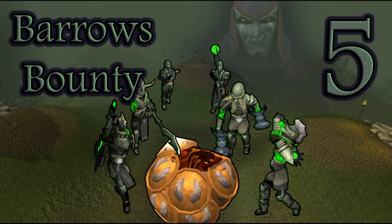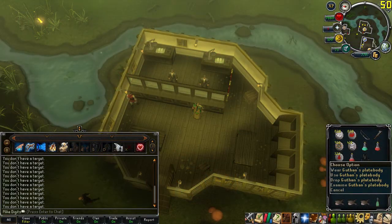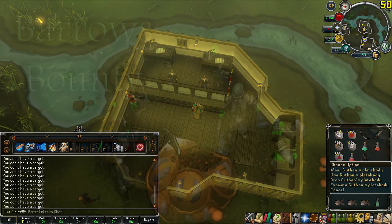I definitely knew this week was going to be a great week when I got my first item, but I didn't even record it because I thought Fraps was open and it wasn't. I only have a picture of the first item of the week, which is a Guthan's Plate Body. Guthan's Plate Body is around 450k, but it's an item I hadn't had yet, so it's actually a medium-good item to get because of the price. I'm welcoming it since I didn't have it before.